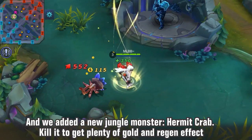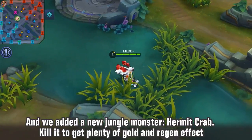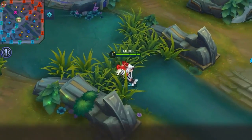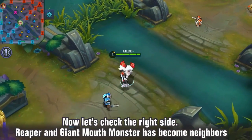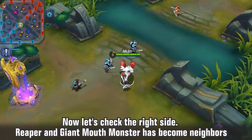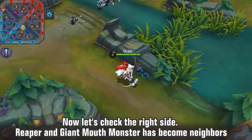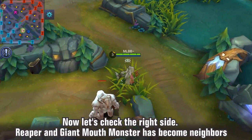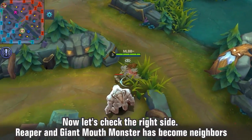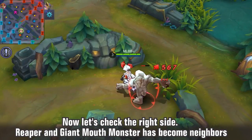115 gold, 350 health — that's actually a pretty nice little boost. Now on purple side, you know the thing people do where they sit on the bush on the other side of the wall and steal it? That's not possible anymore, which is kind of cool. That was so annoying. I just like the way they've made it a more strategic jungle for teamfights and for playing.